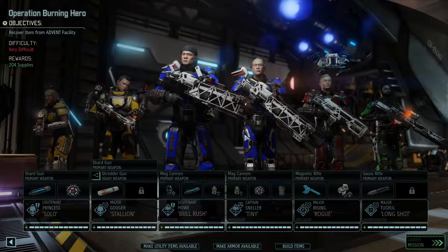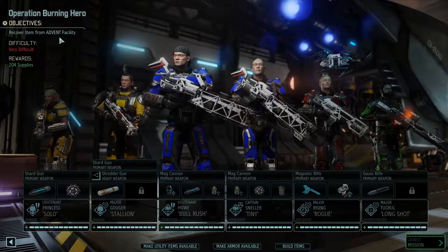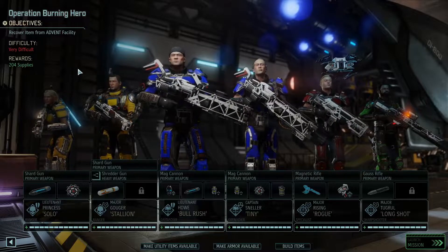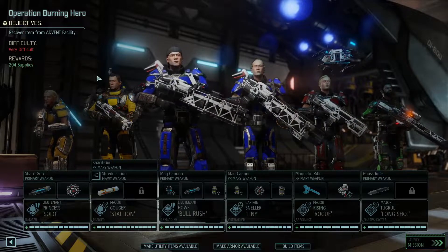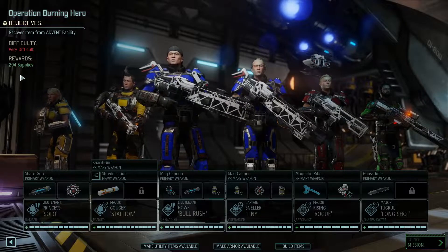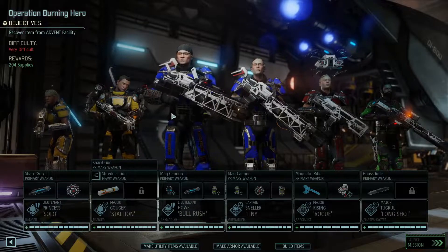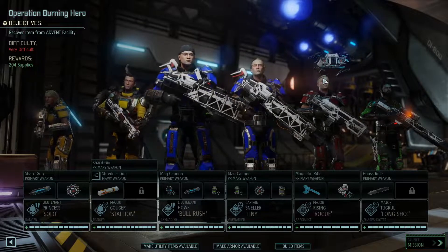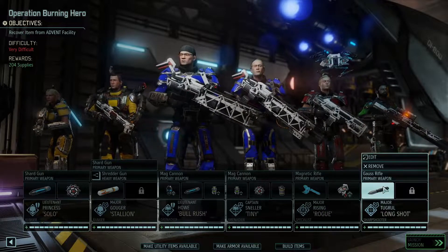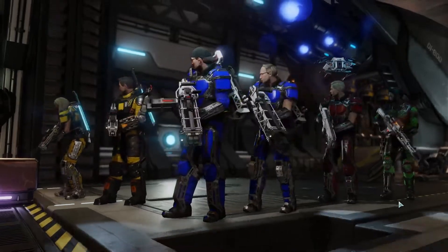Hello there and welcome back to XCOM 2. Today we're going to recover the item from the Advent Facility — it's a very difficult mission. We're going to try to stop the aliens advancing that ticker two tiles, and the reward is 204 supplies. This is the team we're picking: two Rangers, two Grenadiers, Red Bull and Essek as our sharpshooter. He's got armor-piercing rounds. So let's go for it.